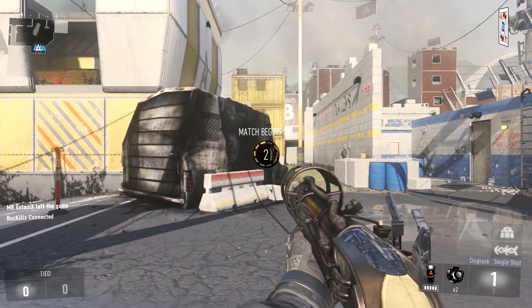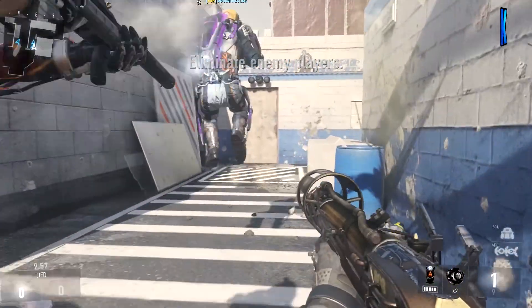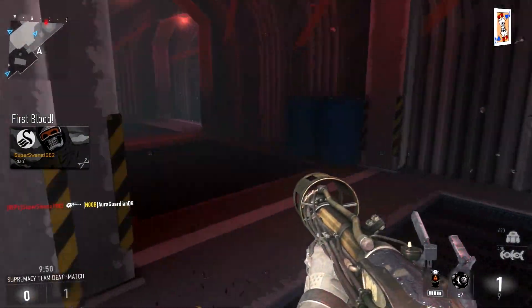Alright guys, here we are on Compound for some TDM. Let's see how we do with this blunderbuss dog lock - it's going to be a challenge. The reload times on this gun are crazy but it is powerful, so if I can get close enough we'll definitely do some damage.